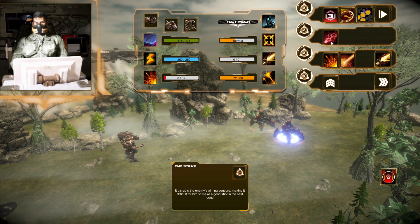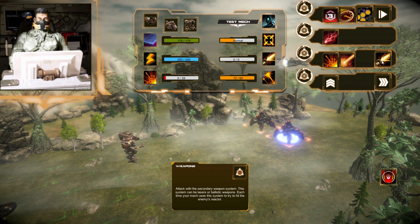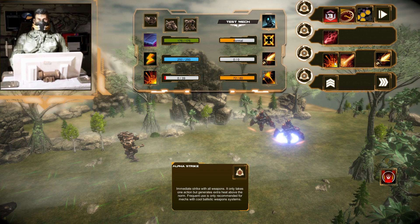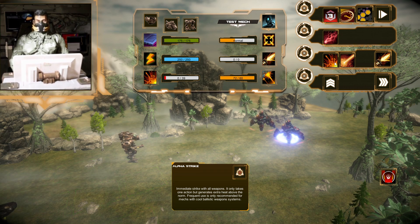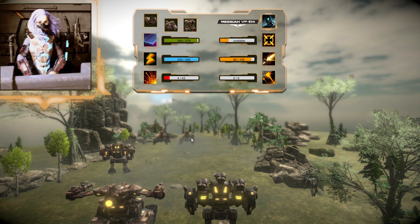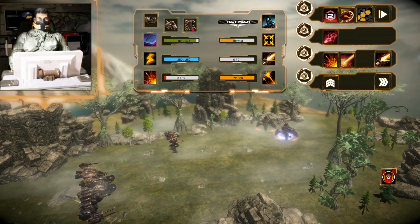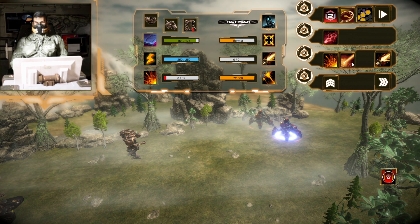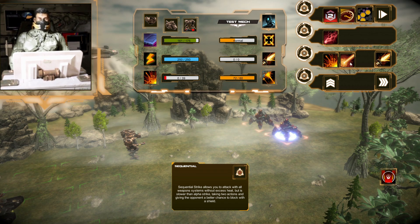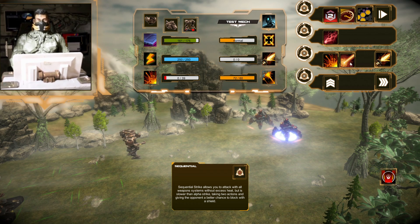Now we can attack. The MP Strike disrupts the enemy's aiming sensor, making it difficult for them to make a good shot in the next round. There's also the secondary weapon attack and the Alpha Strike — committing a strike with all weapons, taking only one action but generating extra heat above the norm. The Sequential allows you to attack with all weapon systems without excess heat, but it's slower than alpha strike, taking two actions and giving the opponent a better chance to block with the shield.